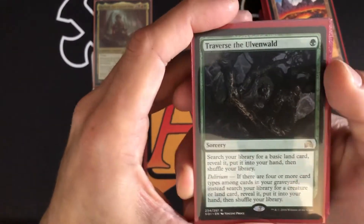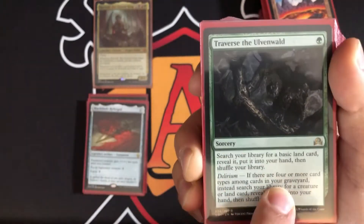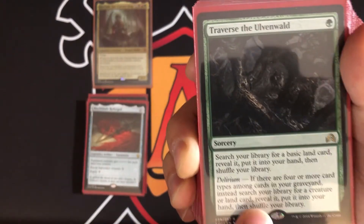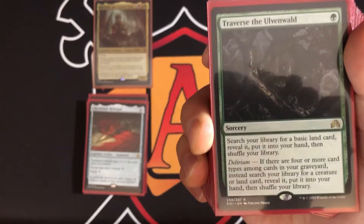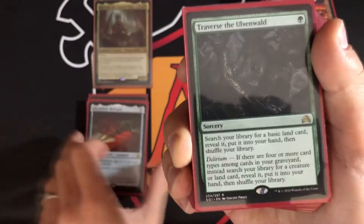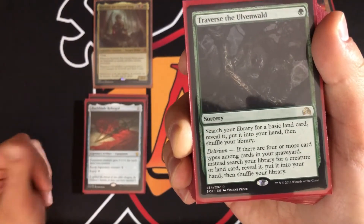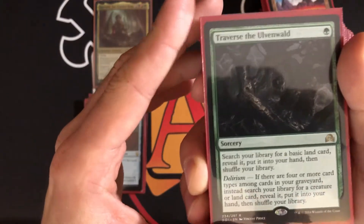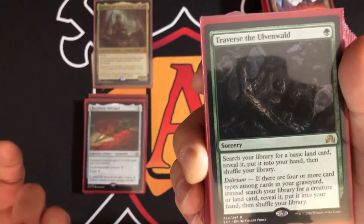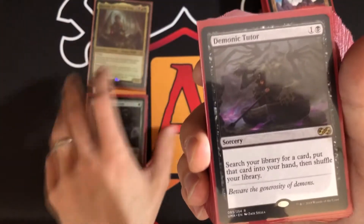There are some tutors in this deck. Winding Way is a one-mana sorcery — search your library for a basic land, reveal it, put it in your hand. It has delirium: if there are four or more card types among cards in your graveyard, you can instead search for a creature or land and put it in your hand. So it's a one-mana tutor for any creature. There's also Demonic Tutor — a two-mana sorcery, search your library for a card and put it into your hand.